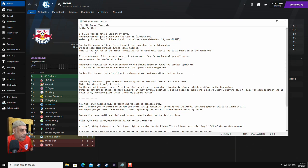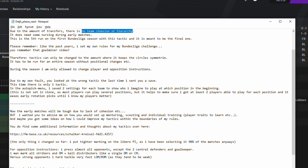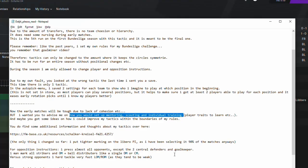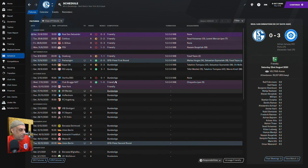Today we're off to Germany — we've got a save from Schalke with a circular tactic. The transfer window just closed so due to the amount of transfers there's no team cohesion or hierarchy, and it needs some nursing during early matches. This is the fifth run of the Bundesliga with this tactic, meant to be the final one. The rules: tactics can only be changed while keeping the circle symmetrical, it must run for an entire season without positional changes.